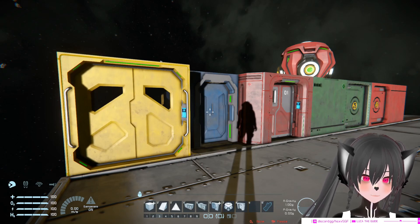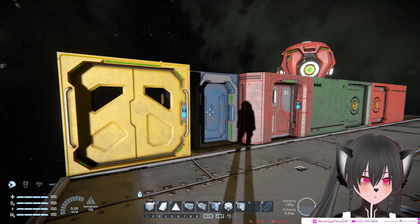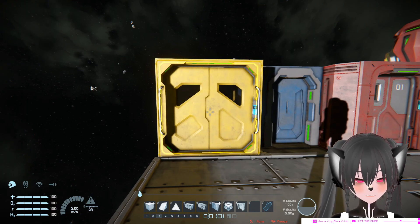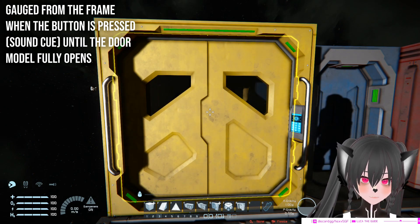Today we're going to test which door is the fastest to open and which door is the fastest to go through. I'm going to open each door, and then in editing we're going to see how fast they open with a timestamp. All right, I'm going to open each door now.